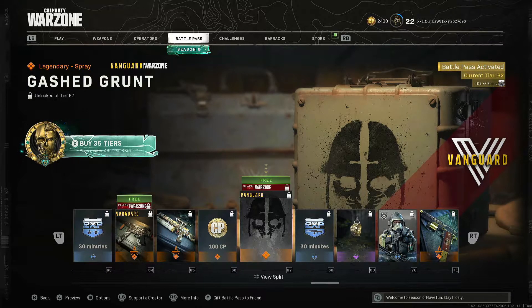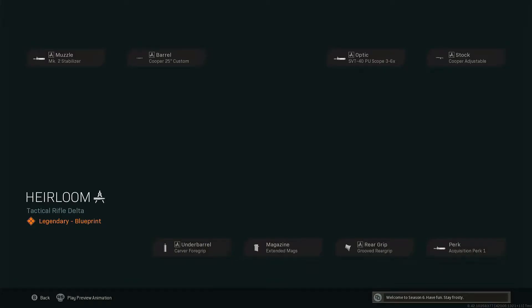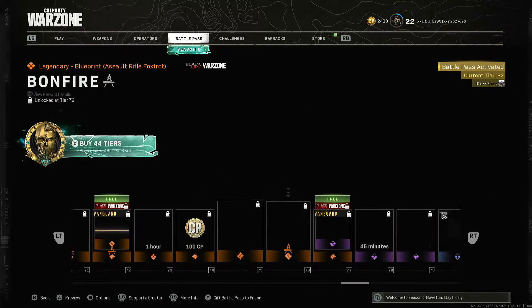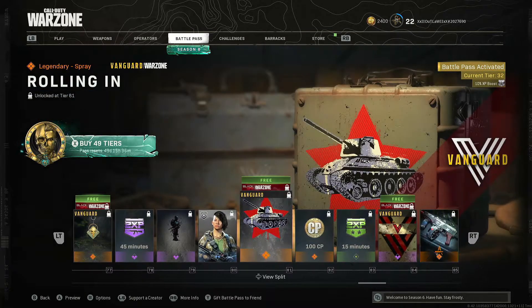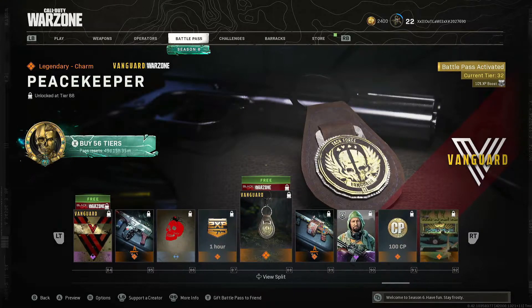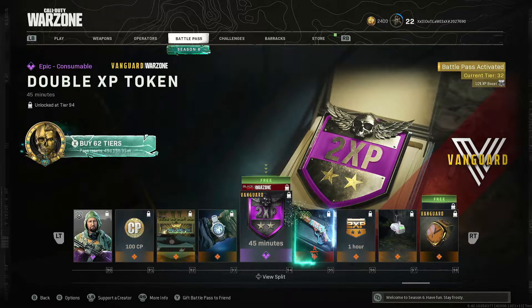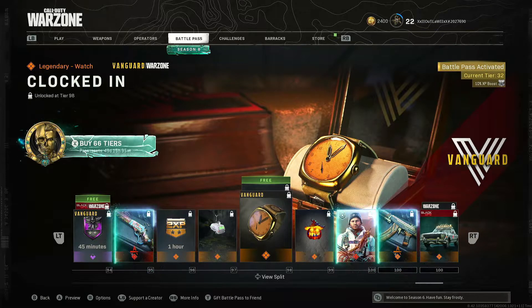Additional items include: the Gashed Grunt spray, the Heirloom M1 Garand blueprint, the Ratted Out charm, the Rolling In spray, the Collective calling card, the Peacekeeper charm, a 45-minute double XP token, the legendary Plague Duck charm, and the Clocked In legendary watch. There are also additional double XP and weapon XP tokens, the Sunsetter sticker, the Behind the Scenes calling card, and the Royal Flush emblem.